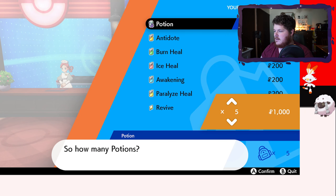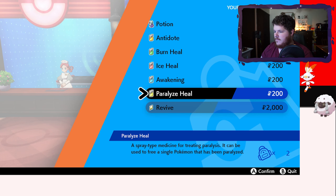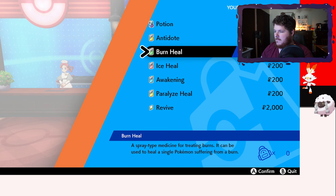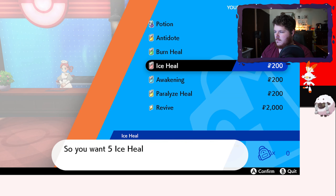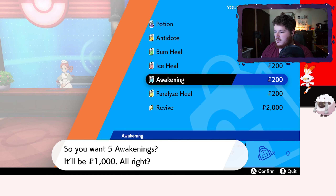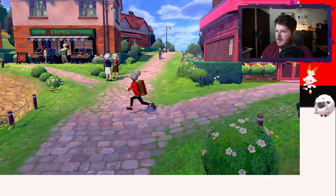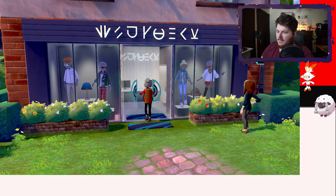We definitely want some potions. We don't need revives, obviously. I can't buy Pokéballs yet, which is lame. I'm buying Ice Heals even though there's nothing that's going to freeze me for hours. Okay, bye. I hate waiting for Hop. We're going to go buy a new outfit literally immediately — this outfit is trash.